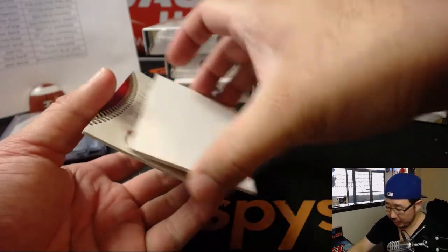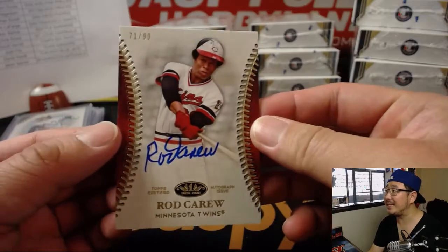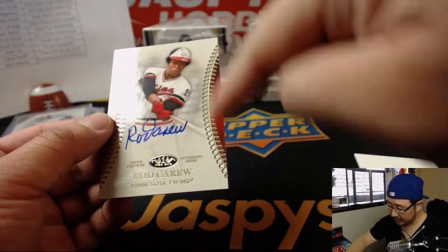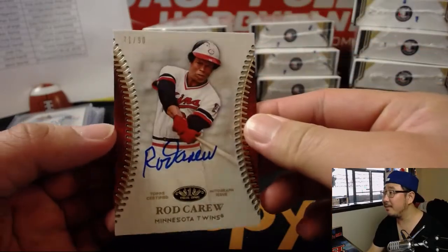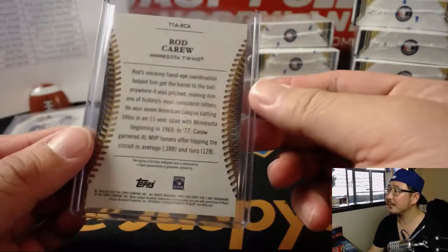Nice one for the Brew Crew. And then we've got Rod Carew, 71 out of 90. I think the ones with the baseball stitches on the left and right are one per case. Nice Rod Carew for the Twins — that goes to Karen. Nice. That's strong. Great start.